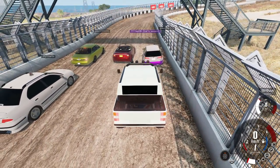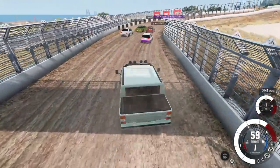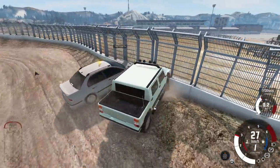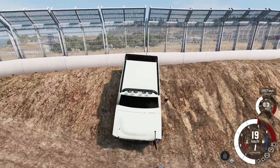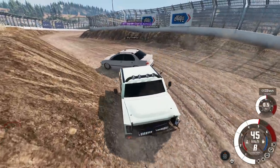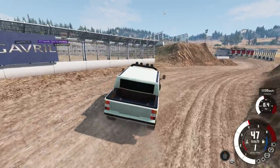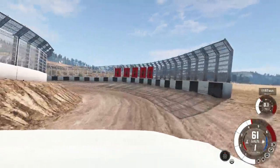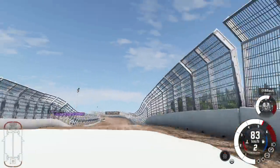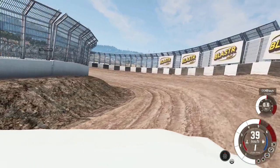Race three on the dirt track: three, two, one — go! Vens jumps the start. Skyline is criticized for driving too aggressively. Someone drives like a rally car and pulls way ahead. Cyclone spins someone around mid-race. There's a big jump on the course — going at 54 mph is recommended. The rules: no repairing; if you die, you're out.